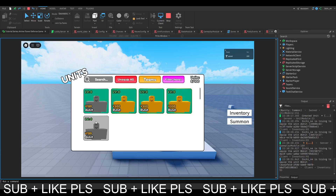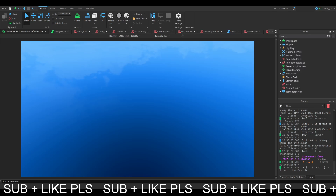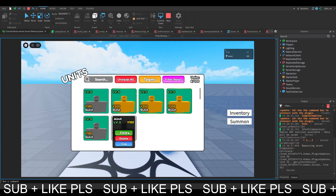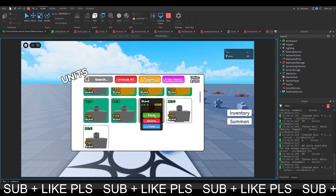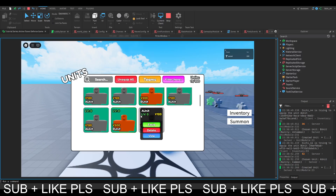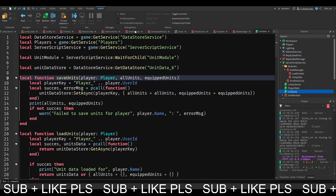When we equip all of those, we can equip four, now five equipped, and we can't equip the sixth one. But the problem is when we rejoin, this table isn't getting loaded so we can keep equipping more. When we try to equip another unit it now works - so this isn't good. We can equip five more, then when I rejoin I can equip five more again. So that's the big problem.